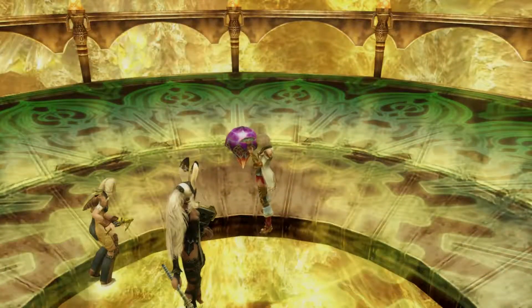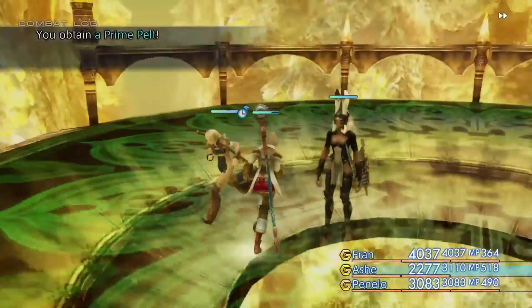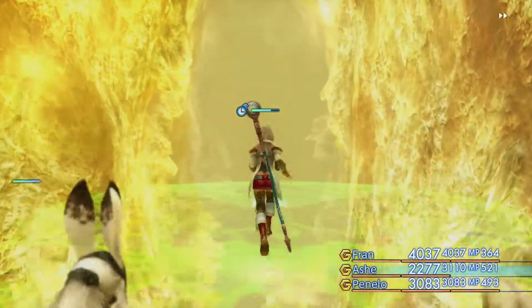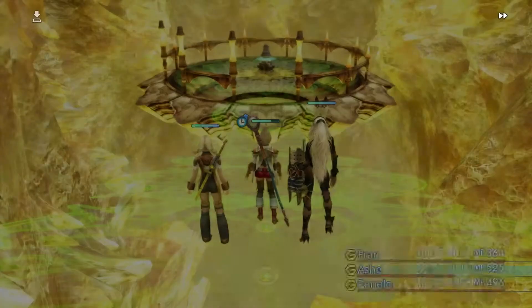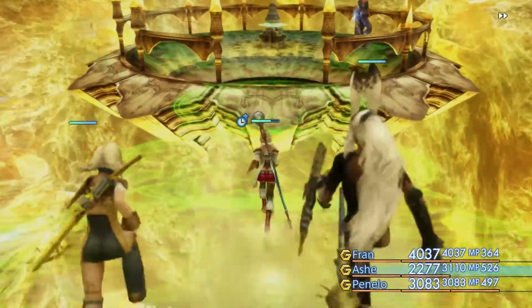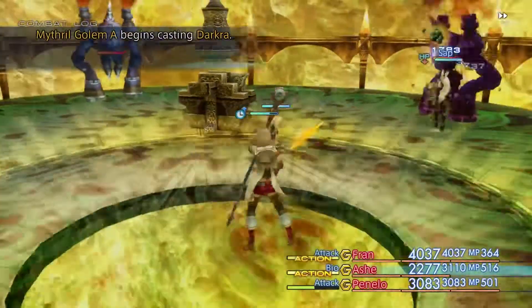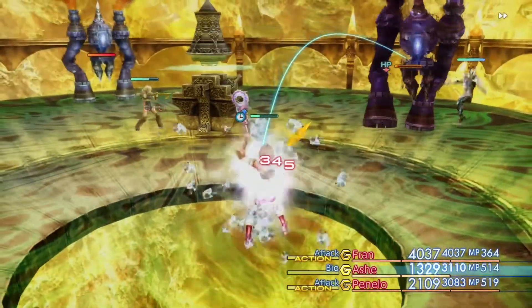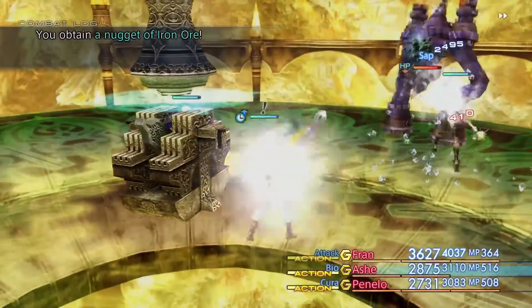A holy rod. A holy element rod. And this one just goes down — where does it go down to? Oh, this is that room I was in earlier. Neat. At least these are enemies that we've faced before who don't rely on cheap gimmicks to try and beat us, because they're not stupid.